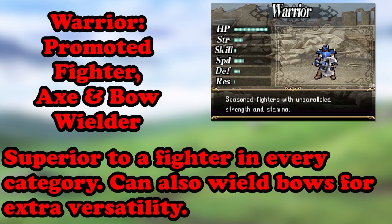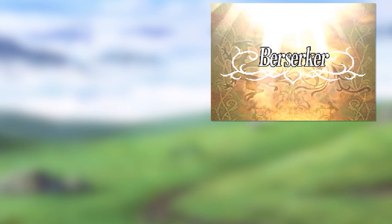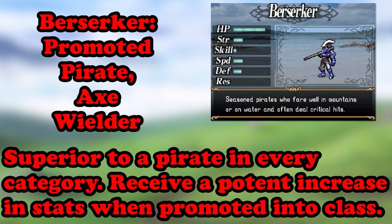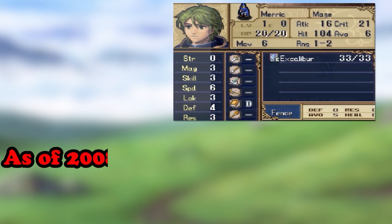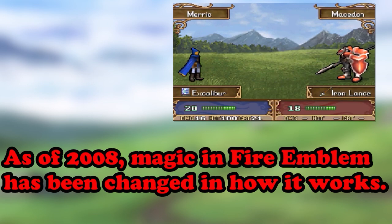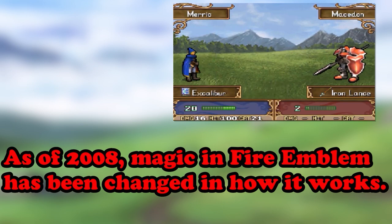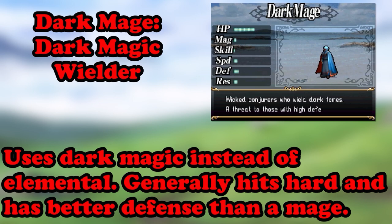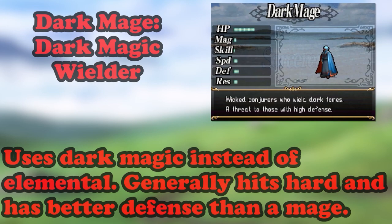Aside from axes, Warriors can also wield bows. A solid unit — worth having at least one. Just like fighters, Pirates didn't have a promotion in the old game, but in the remake they do: the Berserker. Think of them as a warrior, only locked to axes and able to walk on water. Their stats increase tremendously when promoted from pirate, and while they're still weak to magic, they hold their own against everything else. Magic at this point received quite a few changes. Mages still cast elemental magic and clerics still heal, but this game also offers the Dark Mage. Dark mages wield dark magic instead of elemental — hard-hitting but less accurate.